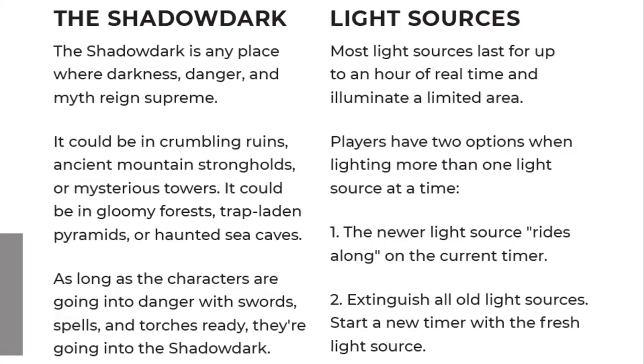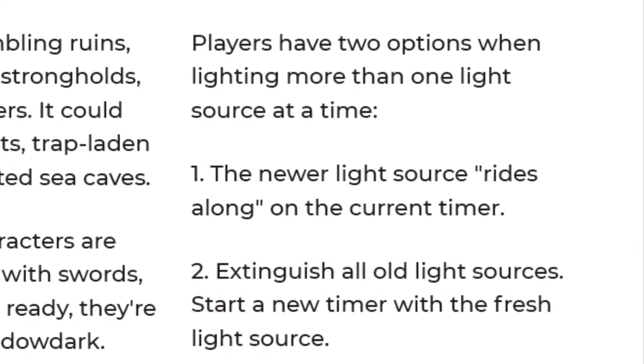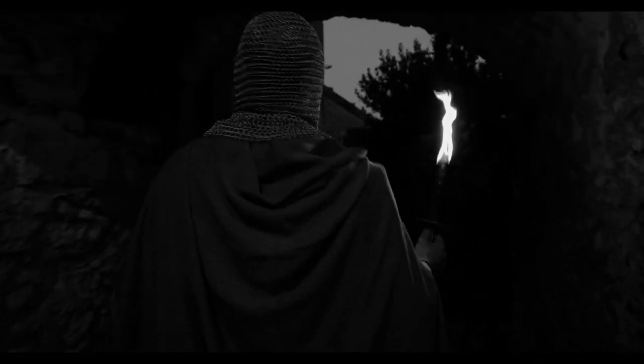When someone lights a torch for the first time, set a 60-minute timer on your phone. When handling multiple torches, GMs may choose whatever rule they prefer, but two options are recommended. One: to keep things simple and exciting, even if more torches are lit, when the first one goes out they all go out. At this point someone needs to light another torch or be shrouded in the Shadow Dark, which means monsters are gonna come after your booty.